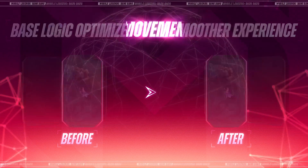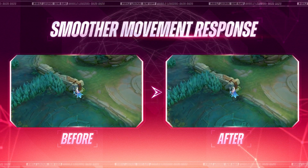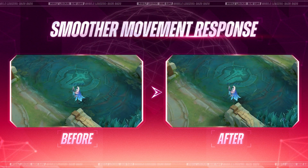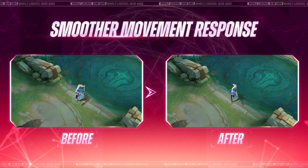Another detail that sometimes gets overlooked is the responsiveness of movement. In this version, we've overhauled the underlying logic for the hero movement to make it more responsive. This change should make stop-and-go actions like stutter stepping much smoother in the future.